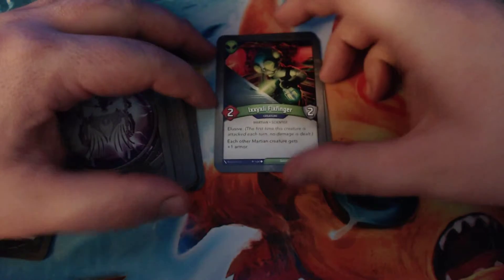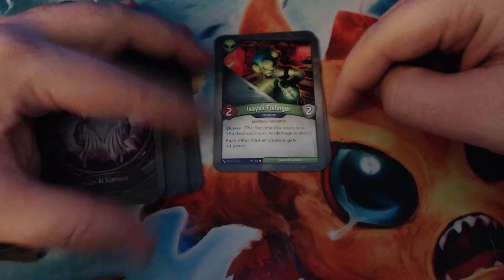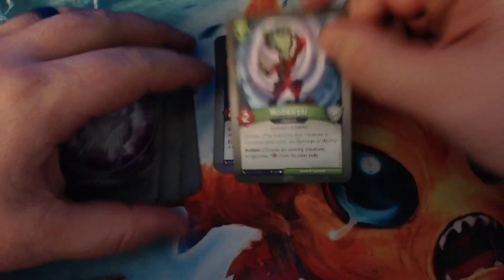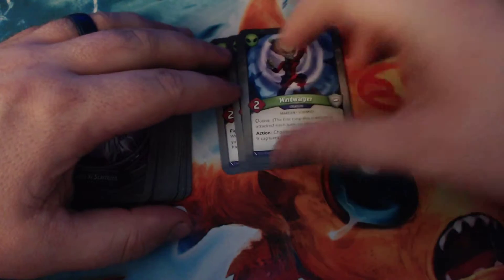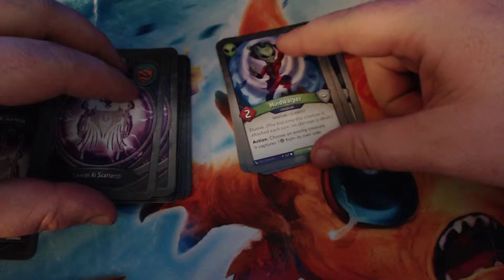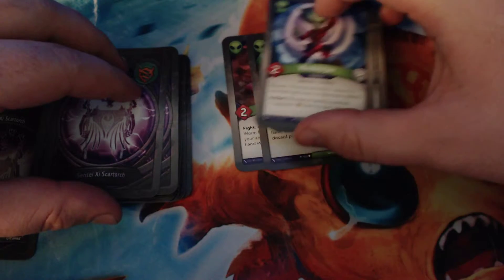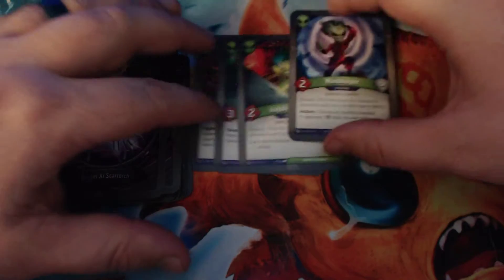Exixly Fixfinger is two power, two armor, Elusive, and gives all your other Martian creatures plus one armor. That's pretty good if we have a lot of Mars creatures — which so far, so good. Mind Warper is two power with Elusive, and you can exhaust it to make an enemy creature capture one from its own side. That's returning from Call of the Archons; everything else so far is new.